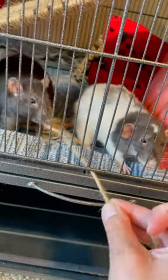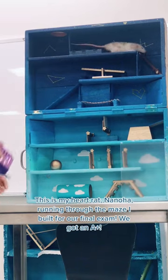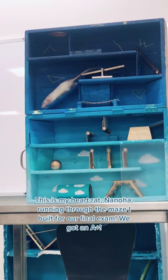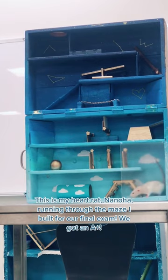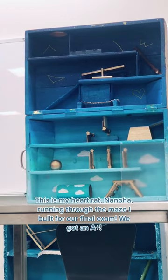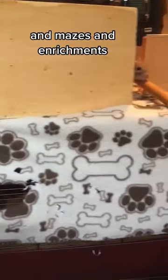Next, let's talk about treat training courses. This activity combines mental and physical exercise, making it an excellent way to keep your rat engaged while rewarding them for their hard work. Set up a simple obstacle course using items such as cardboard tubes, wooden blocks, and small boxes, hiding treats throughout the course. Encourage your rat to navigate the course by sniffing out the treats and using problem-solving skills to reach them.